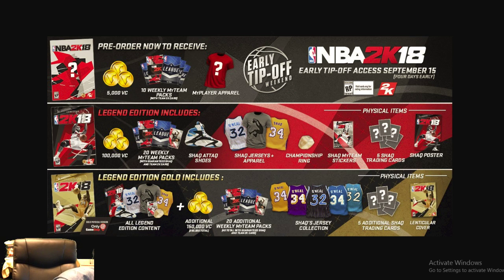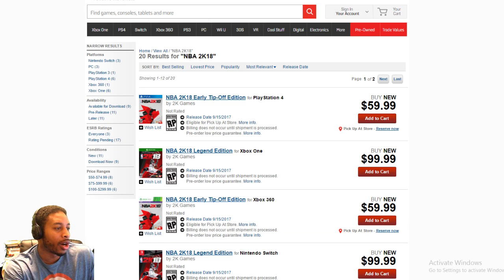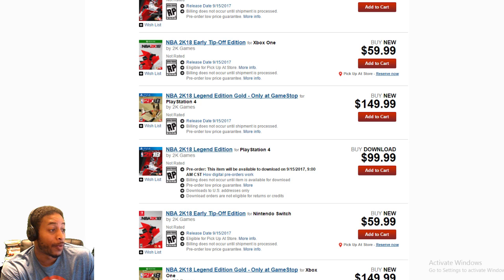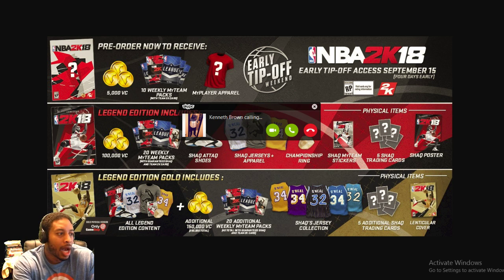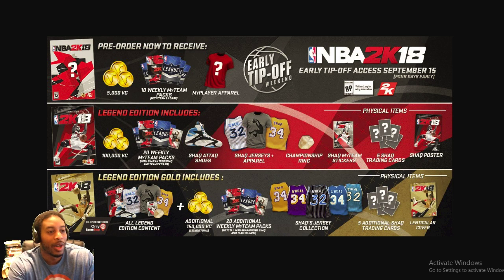So it says 40 total, with guaranteed Shaq cards, and yes you get the 250,000 VC — that's in the fine print. Let's check out how much it costs: you get early access at $59, that's normal; the Legends Edition is $99; and $150 if you get the super Legend Edition. What I'm going to do is build MyTeam on one console and play primarily Park on the other. I'm probably going to do MyTeam on Xbox just to see. Then a friend walks in and interrupts — Man Man grind hard — telling me this thing has got everything on it.